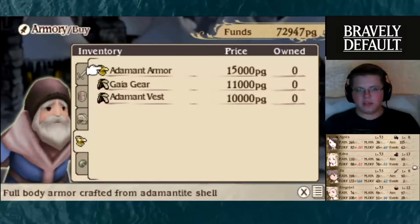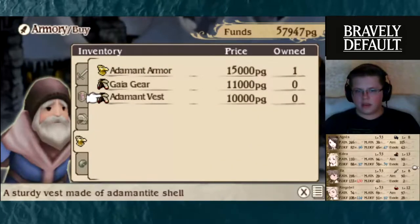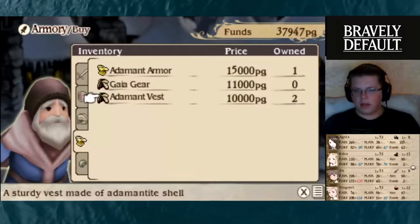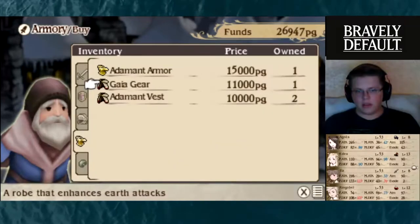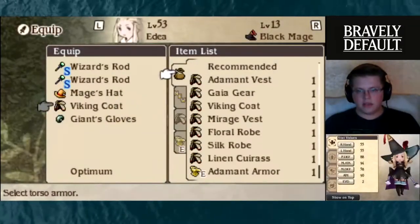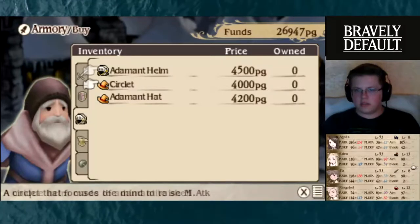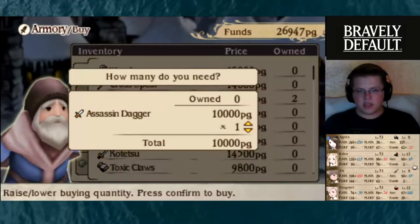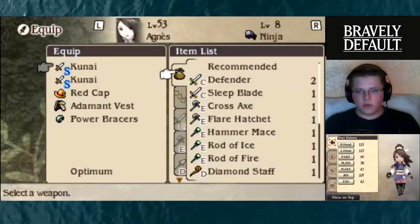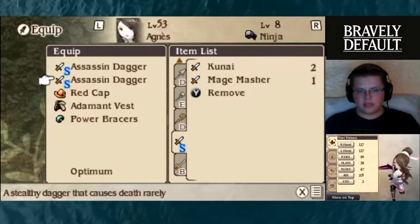So the stuff we're looking for is here — the adamantite armor for Tiz, and then for Agnes and Ringabelle. And then the Gaia gear for Edea. Let's equip that right now before I forget. Agnes needs the Gaia gear. Does this help anyone? Causes death — you know what, I'm going to go ahead and buy those. They're really expensive, but I think they might be useful. I'm going to go ahead and put the Assassin Dagger on. I think that'll help.